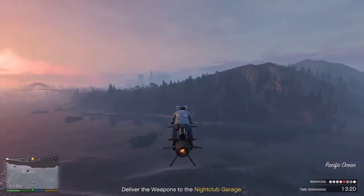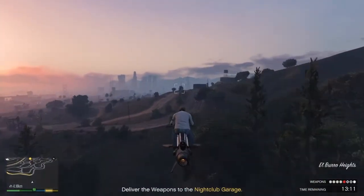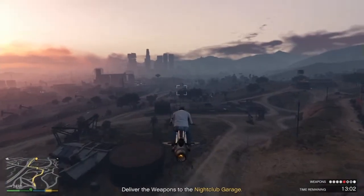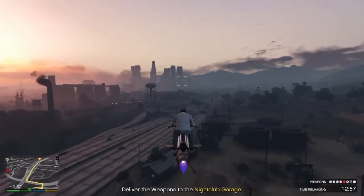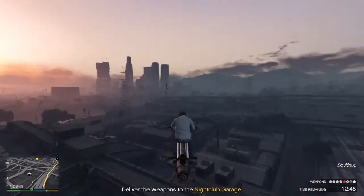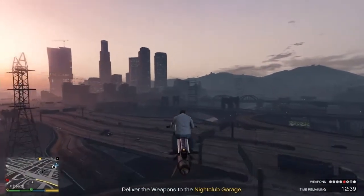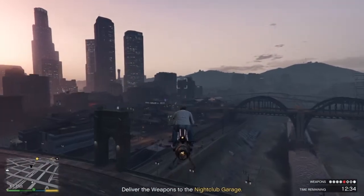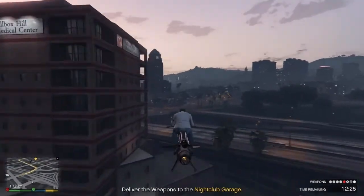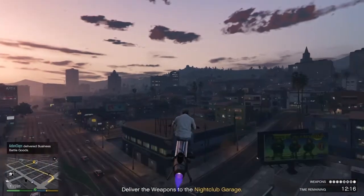Players used to spawn outside the casino after dying in the casino heist finale — fixed. The Prison Break airplane mission had functionality problems — fixed. After being the leader in the casino heist, there was a disconnection issue sending players back to GTA 5 — fixed. In Arena Wars, they also fixed some issues.